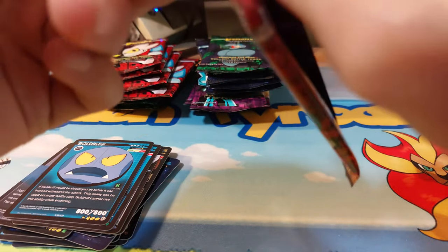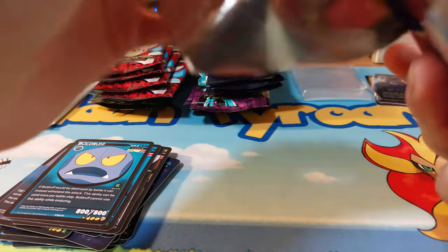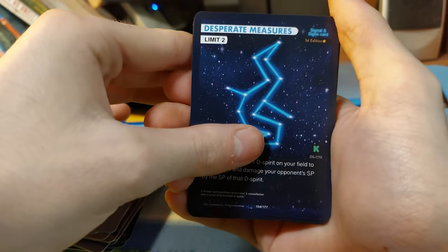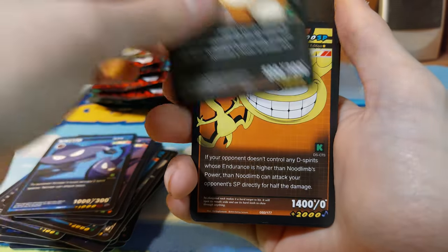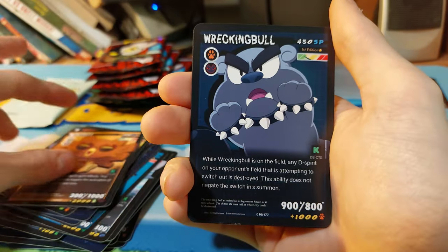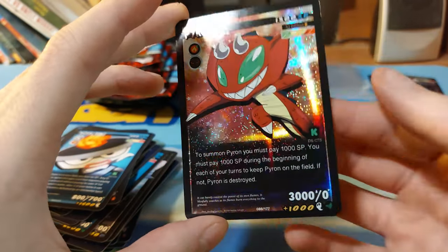There's really no easy way to open these in general. Come Back, Desperate Measures, Nin Star, Nom Nuts, New Limb, Weenie Whip, Woot, Wrecking Bull, Yo Flame, and we have a Pyron. Not bad.